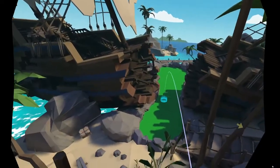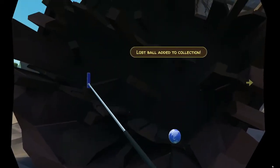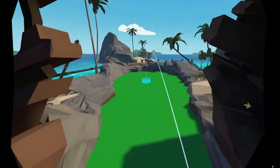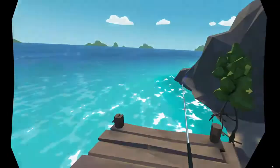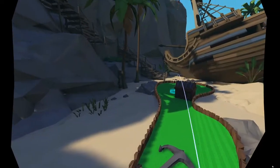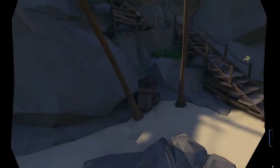Number fourteen is in the shipwreck to the right. This one is a picture of the world — I guess you could say it's pirate-themed because the pirates go all over the globe and it's a globe of sea. Number fifteen: go past the treasure chest and to the left by the crates.